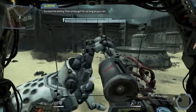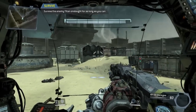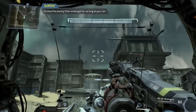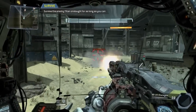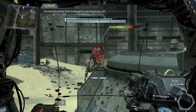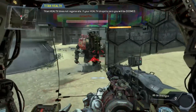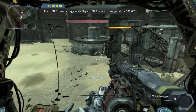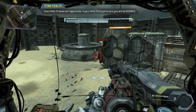Wave survived. Prepare for the next wave. Next wave incoming. Be advised — enemy Titans may now appear with more advanced weapons. Your Titan's health bar status is located at the top center of your HUD. Notice that when your health bar goes down, it will not replenish. Once your health bar is depleted, your Titan is doomed to die shortly.